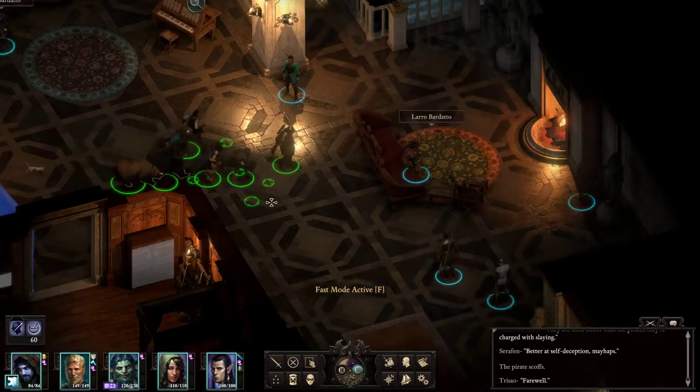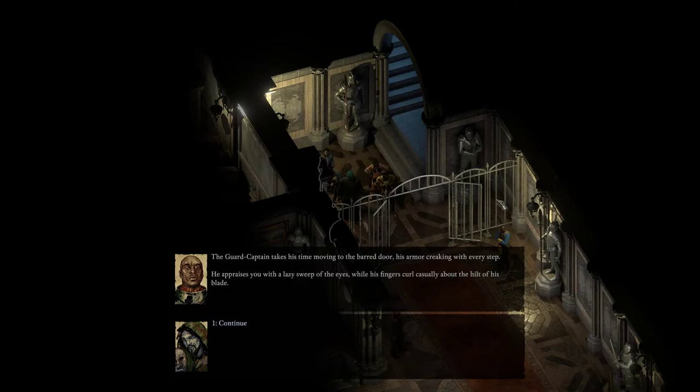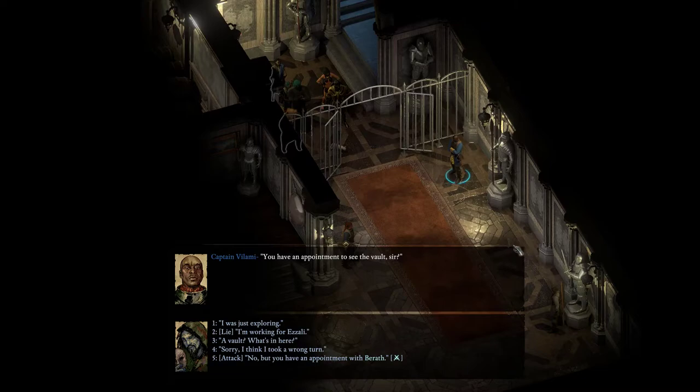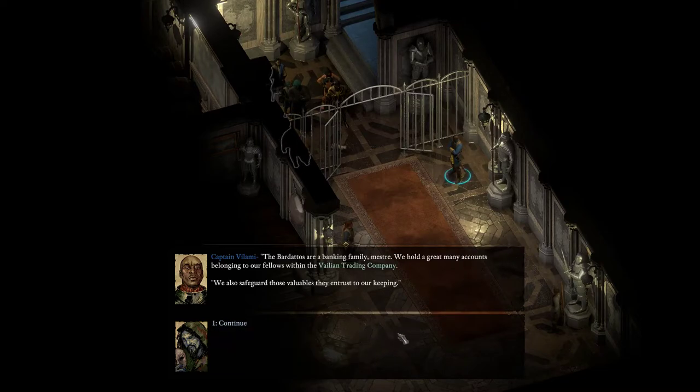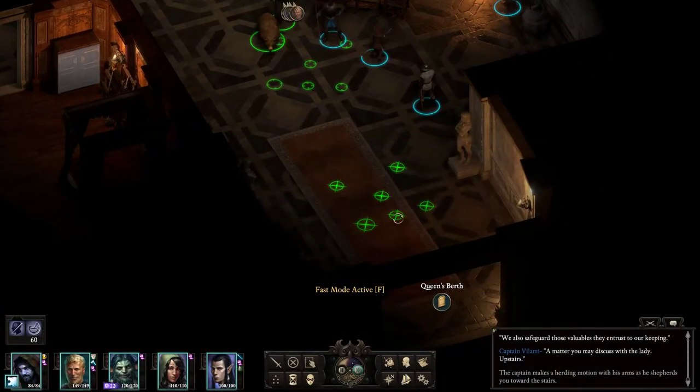So we need to go talk to Zilly Valera. Let's actually go to the Bardatto Vault — I might be able to unlock some stuff and get free experience. The Guard Captain appraises us lazily: "You have an appointment to see the Vault, sir?" The Bardattos are a banking family — they hold a great many accounts and safeguard valuables. "A matter you may discuss with the lady upstairs." Alright, fine, I'll leave. I do want to see what's in the Vault though. Maybe there's a blue-suited wanderer in there — probably not. Greatest plot twist of the century: Pillars of Eternity 2 is the prequel of Fallout 76.